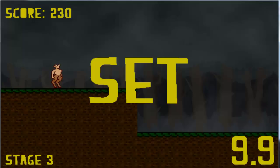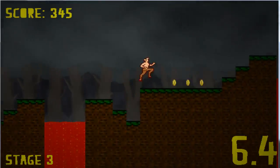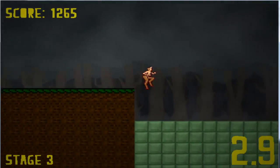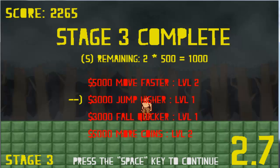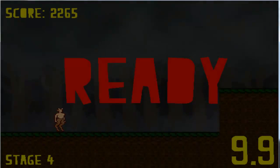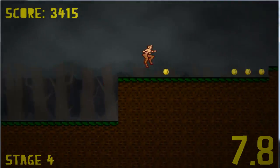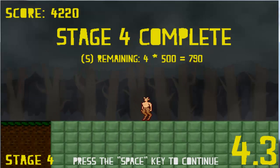Once you actually hit the green, you have a score in the top left, and basically the score allows you to buy upgrades for your character. Every round you get a bonus for the seconds remaining, and then you can buy stuff with your score — move faster, jump higher, fall quicker, and more coins, meaning more chance for coins to spawn.